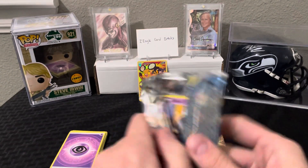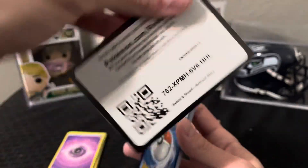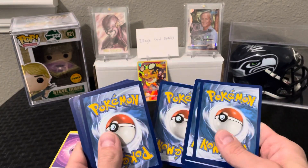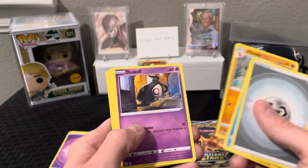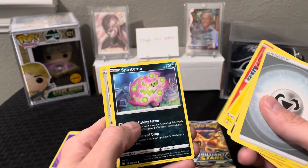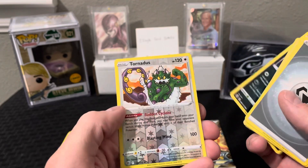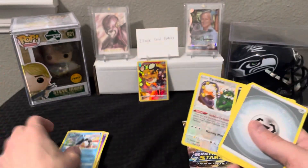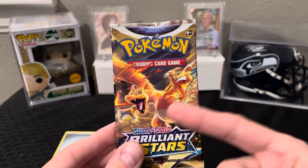Two packs left and so far no full arts, no V cards, no V-maxes, no secrets. Another white code card. Pack four gives us Choice Belt, Vibrava, Shinx, Magmar, Spiritomb, and Tornadus — that's a reverse hollow rare with cool-looking artwork. And an Absol.